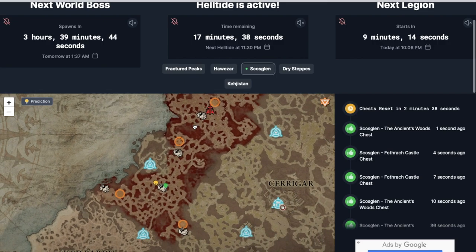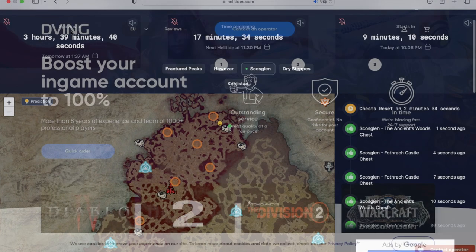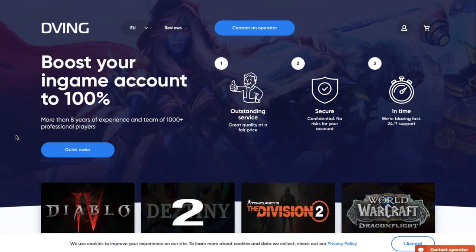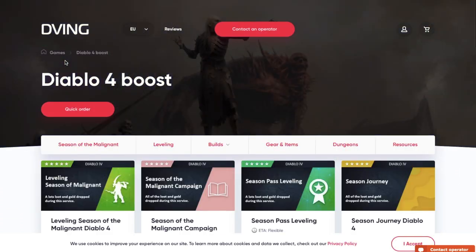Simply check each one of those or fast travel to your nearest city and come back to spawn the Wandering Soul open world activity.